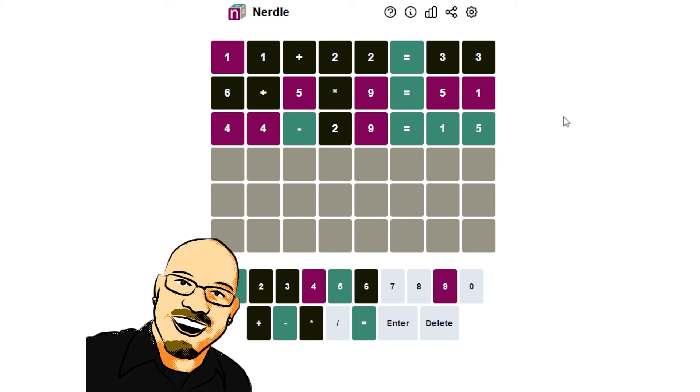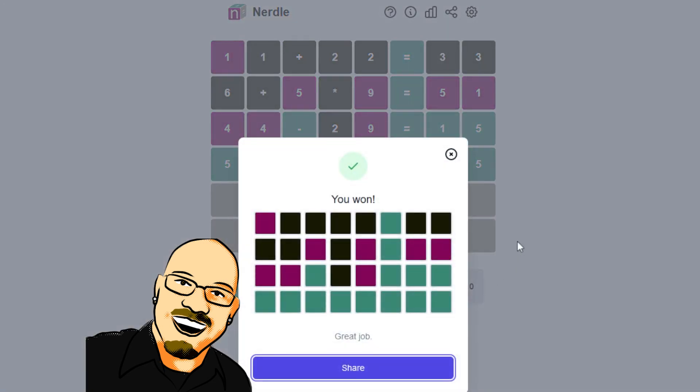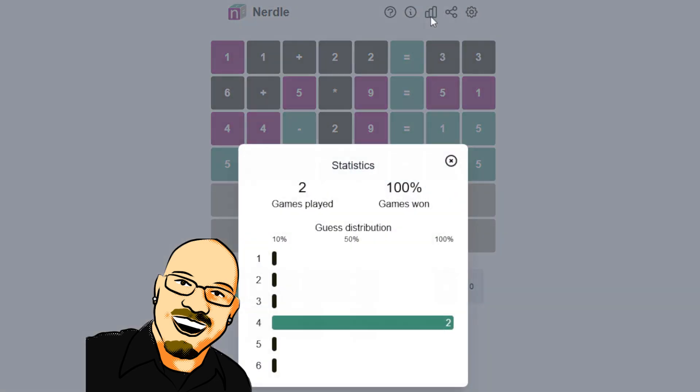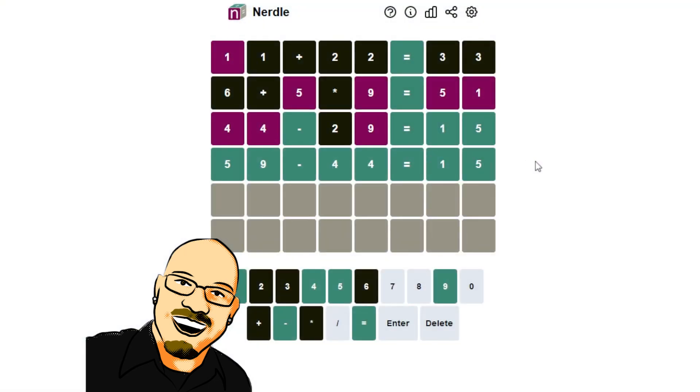Is this 59 minus 44 equals 15? You can't hit enter in there — all right, now it is. It's probably going to be clipped on the bottom of the screen since I had to scale this up, but yes — got it in four! Is that what we did yesterday? It sure is — two fours in a row! These puzzles are very fun.